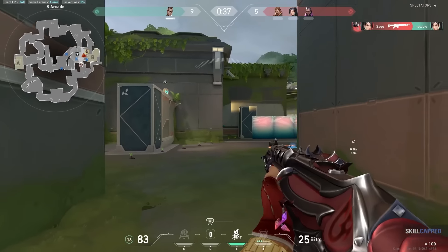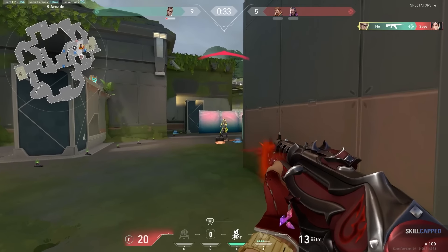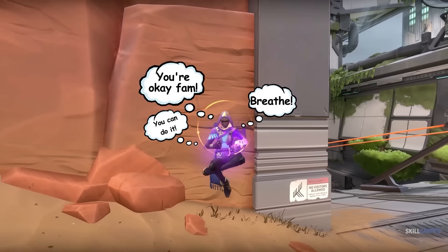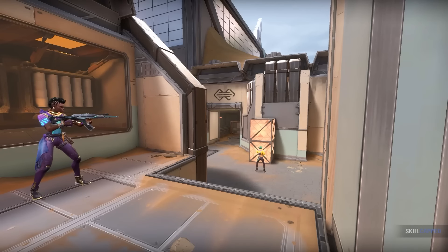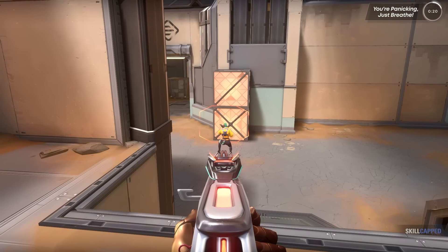Take this for example — this player misses a few bursts, immediately panics, and drops into a spray, making his opponent calmly take his time and shoot him while he's crouched. Don't be like this guy. Take your time in gunfights. Don't take too long, but remember you usually have a decent amount of time to adjust your aim and hit your shots. If you pair this with the other fundamentals — especially tracking — you're going to be on your way to mastering calm aiming, which is way more consistent than rapid aiming.